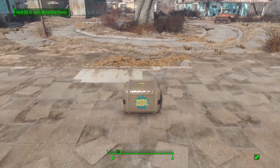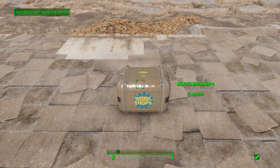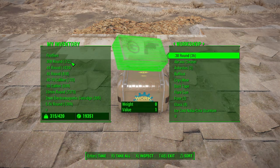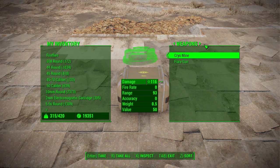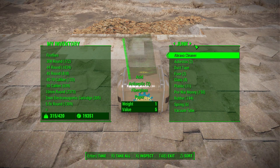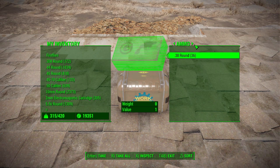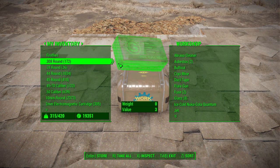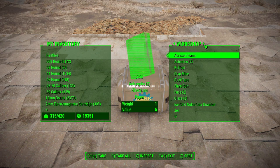You can access the full workbench storage of any connected settlement, which is wonderful. Just place it on the ground and interact with it — and boom, we get a list of our connected settlements. If we click on Red Rocket Truck Stop, we've got everything: weapons, aid items, miscellaneous, the usual junk, and even ammunition. You can access all of this and pop it into your own inventory without a care in the world.